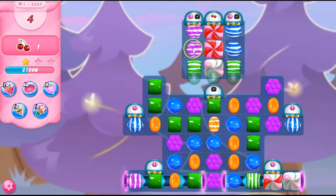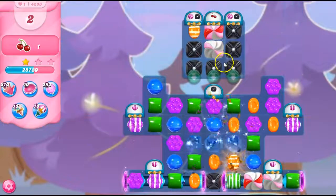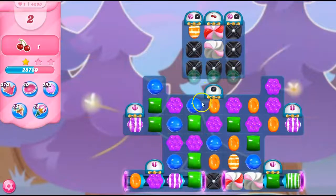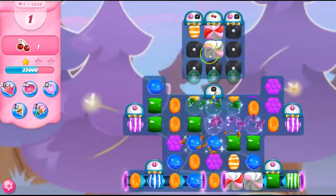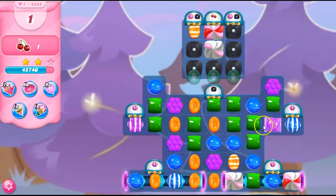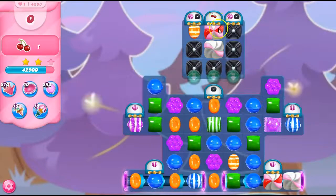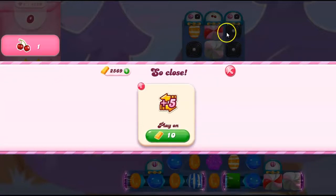I've got to get this open. So we're going to try to set off as many of these stripes as we possibly can. I needed to do that bottom portion so much more quickly, because look at how that licorice just takes over. That's kind of awful right there. I see now the problems once we get up to this portion of the board and allowing those licorice to drop in.